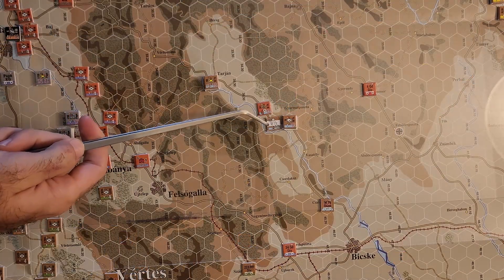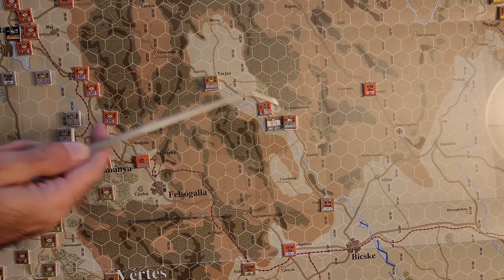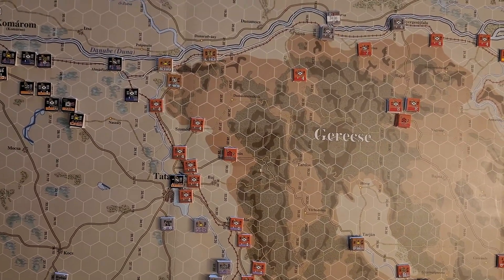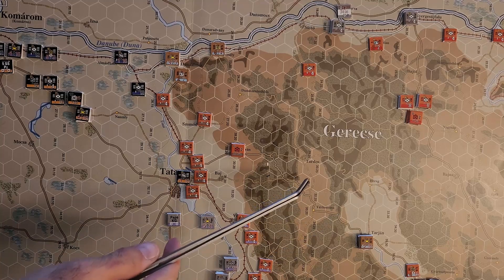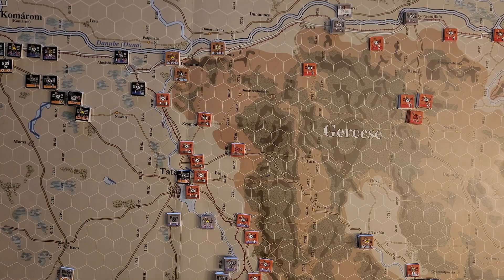Now we can see the 18th Tank Corps - we have an ISU battalion, a couple of tank battalions, and a tank brigade. They're trying to get up this road to reinforce the tank corps units facing the Germans up here. Because we only got the partial activation, they'd usually be able to get into position for the counterattack, but for now they're going to be a little ways away. That's the 18th Tank Corps activation completed - we didn't drop objective markers, so they don't have to roll for fatigue.